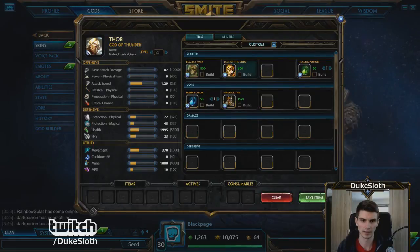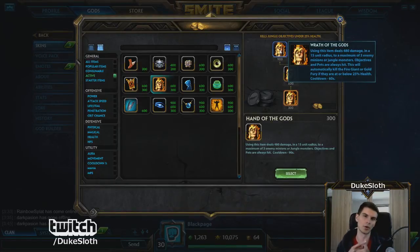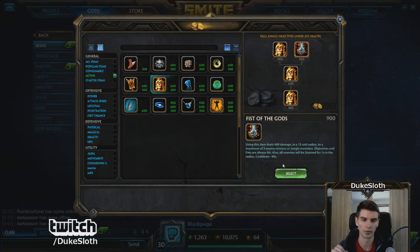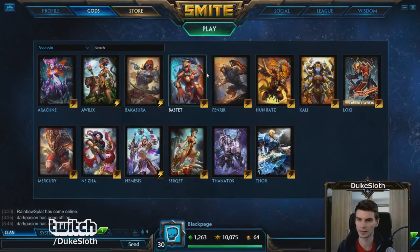You should consider Wrath of the Gods — for example on Thor or Thanatos — because they can ult onto an enemy or an objective like the Fire Giant or Gold Fury, stunning everybody in the radius. If you time it right, you can deal enough damage to the objective and use Wrath of the Gods to steal it. Other junglers that rely more on keeping enemies down in fights — like Ullr — should go for Fist of the Gods instead. Alright, that's it for junglers — let's move on to the hunters.